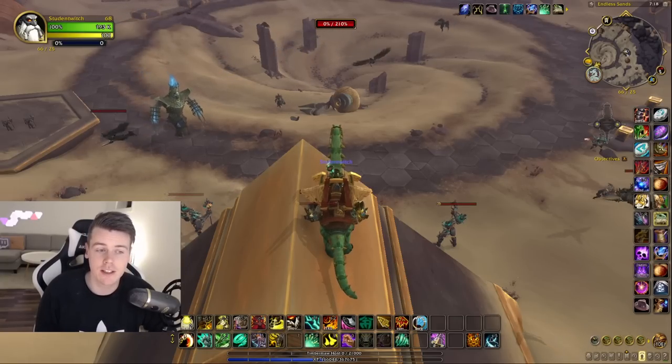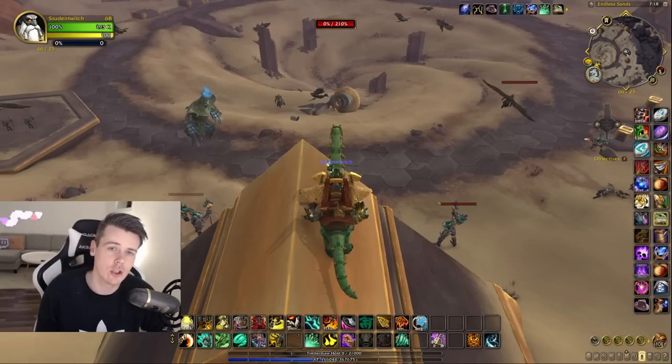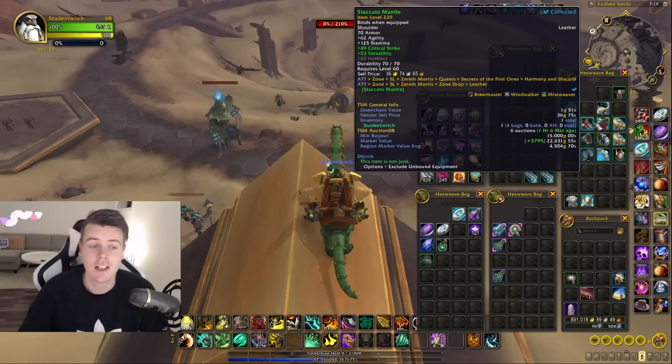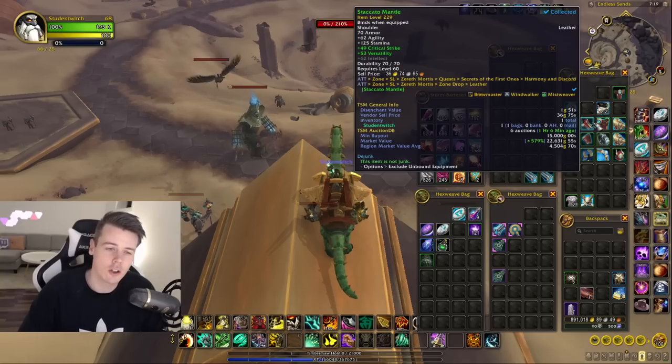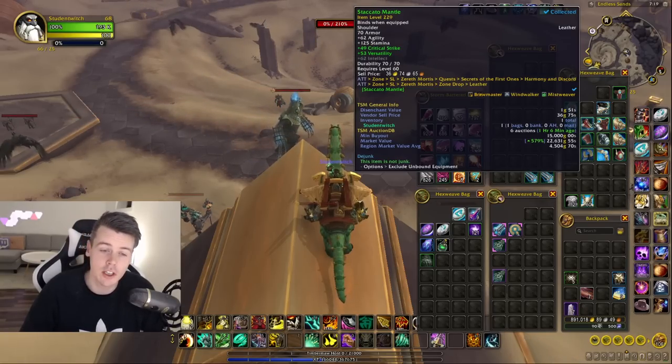He pretty much said that all of the green items in Seraph Mortis have a unique appearance — and he's right. Like every single set, you can take a look at the Staccato Mantle, for instance. If you take a look at my ATT, you can see that it doesn't share an appearance with any other item. So it's unique.